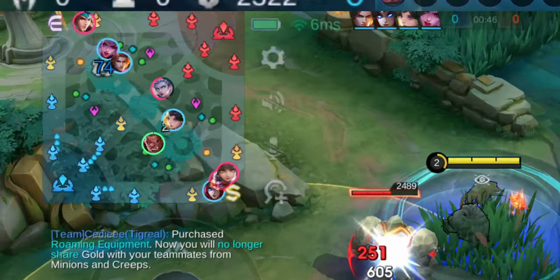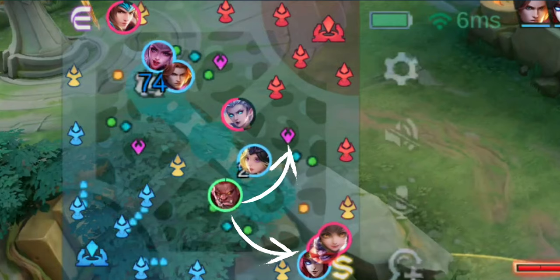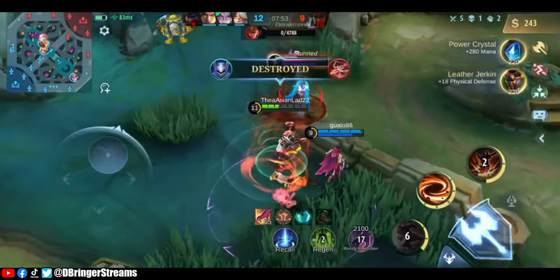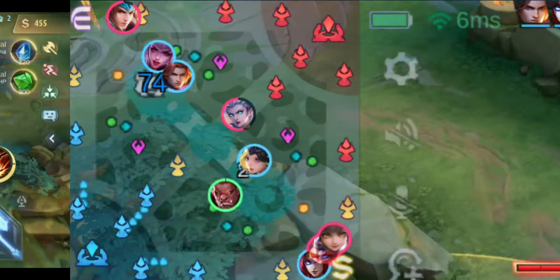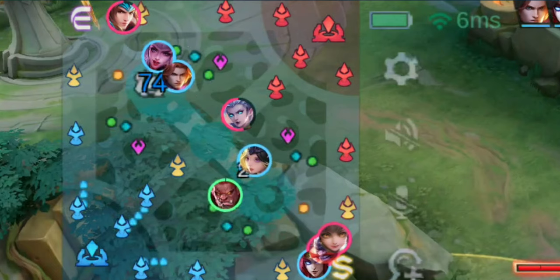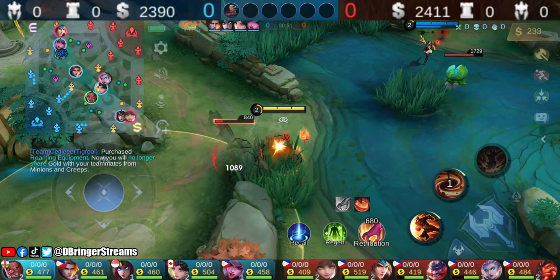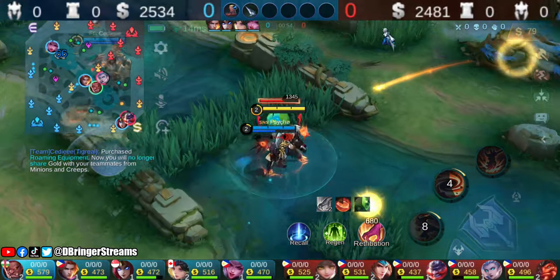We had two options: either help the gold laner against the two enemies pestering her, or take more jungle creeps. It was a better idea to take more jungle creeps in order for Bomund to hit level 4. Bomund is not a hero capable of dealing high bursts of damage. Clashing at level 2 would only delay his progress. Since Tigreal was on the top lane, Bomund was better off farming to avoid getting gapped. As long as our gold laner plays safe, she should be fine. Aerithel has decent laning capabilities thanks to her skill set — it's only a matter of whether the player will be careless or not.